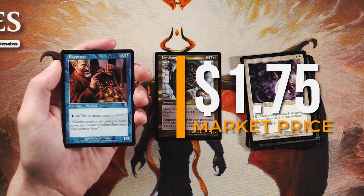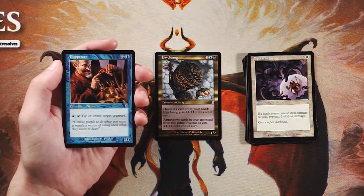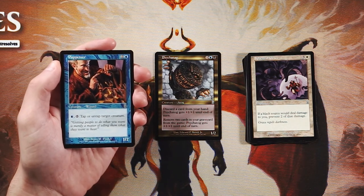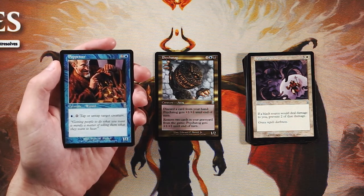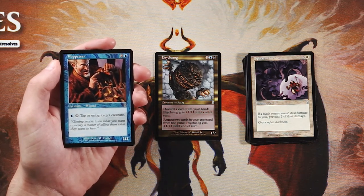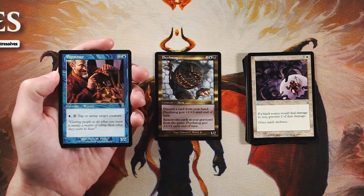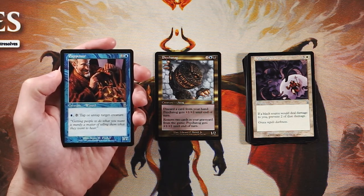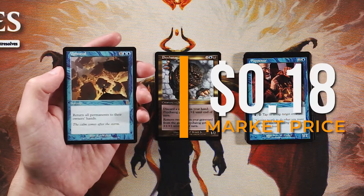Puppeteer is a 1/2 for two and a blue. Pay one blue and tap it to tap or untap target creature. Tappers are notoriously very powerful, and I really like that this also untaps creatures — you can attack and then untap them to block if needed. There's a lot of positive to this card. I'd love this alongside Psychatog. But I have to go with Psychatog; it's a potentially game-winning beater, whereas Puppeteer is a very good tempo play. Both are great cards though.